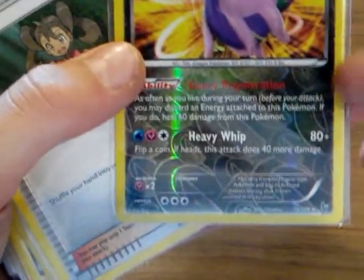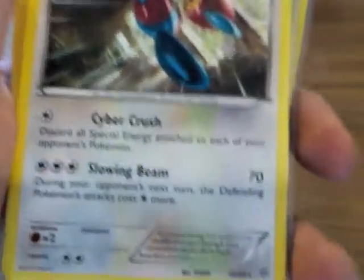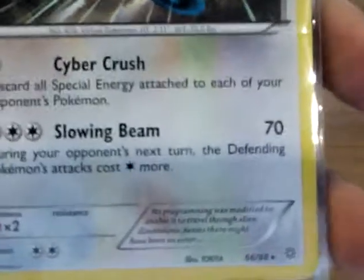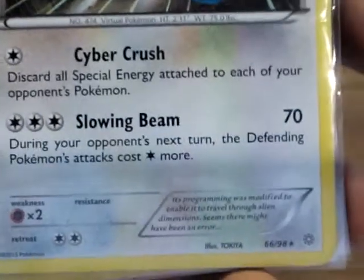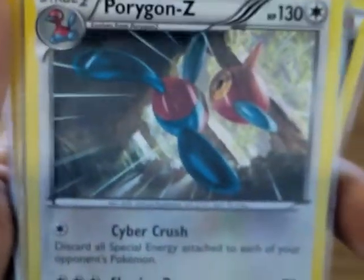Goodra's attack: flip a coin — if heads, this attack does 40 more damage, so it can do 120, which is really good at 50/50. Scorched Earth is my stadium card for Mega Mewtwo. Porygon Z — the final evolution of the Porygon line. Slowing Beam is what I really like: during your opponent's next turn, the defending Pokemon's attacks cost one more energy. That basically means Porygon Z can just drain your opponent until they have nothing left.